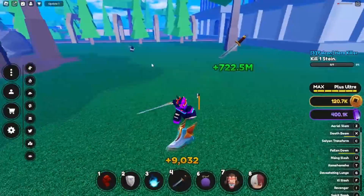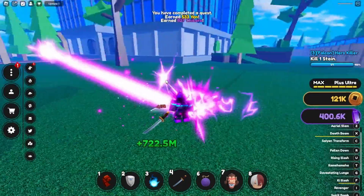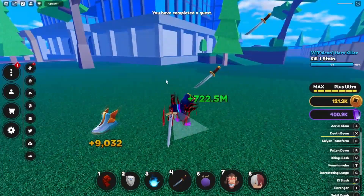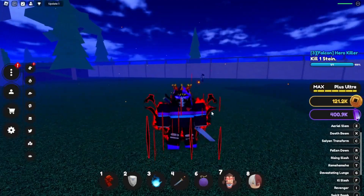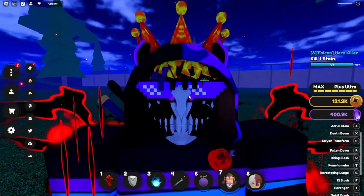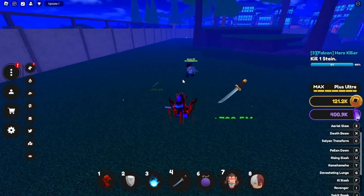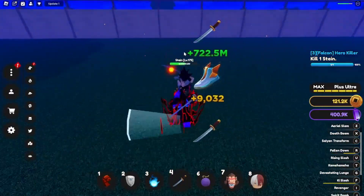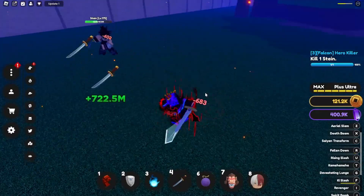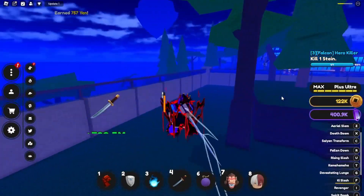The crazy thing is I don't even have a transformation equipped and I just did over half his health without one. Let me try equipping a transformation. You can see my hat fits perfectly — it lines up with my character's eyes and teeth, which is kind of funny. Now with the transformation on, it goes from dealing about a fifth to about a third of his health. With the Mata game pass it's like twice as quick.